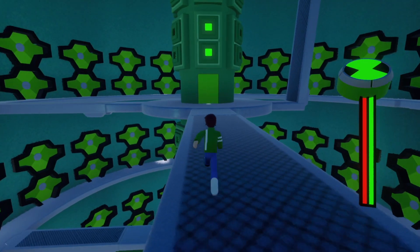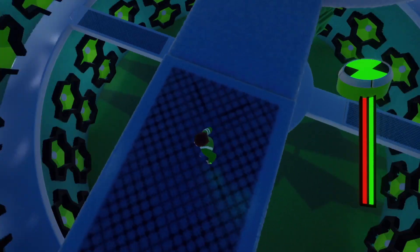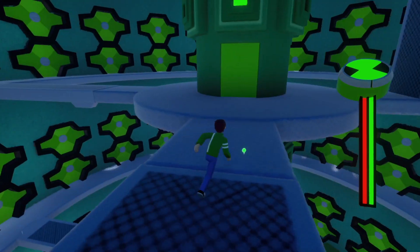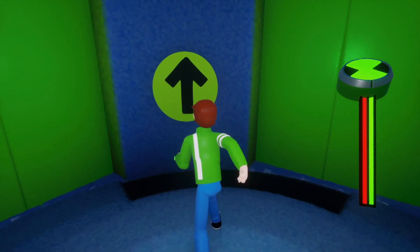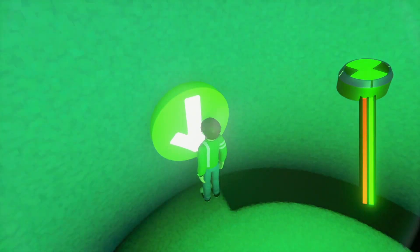And then we have these bridges that open and close — or, you know, raise and lower randomly. This is like the main prison area, and we have one other area to go to. Oh, look, an enemy spawned — they spawn a lot. And then this is the elevator, which is surprisingly hard to code, but you can use this to travel down any floor you want.